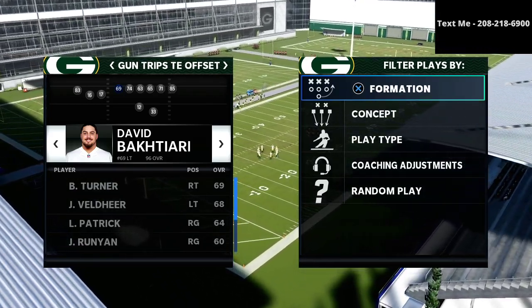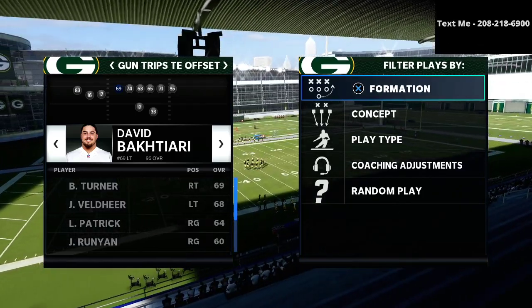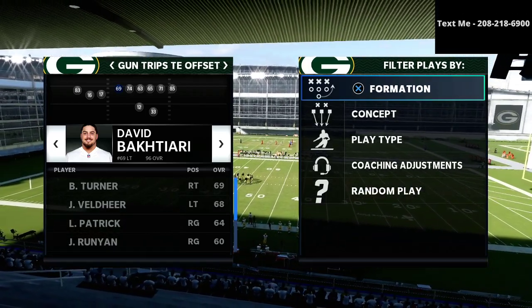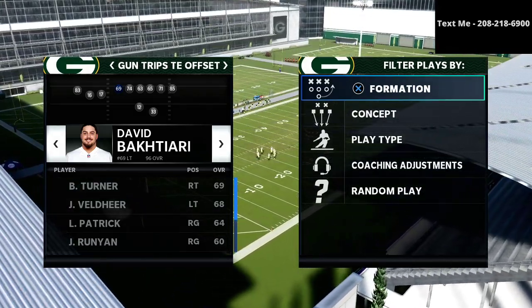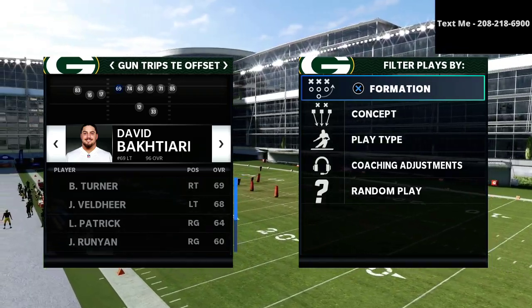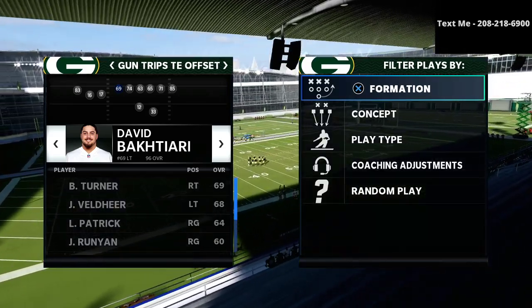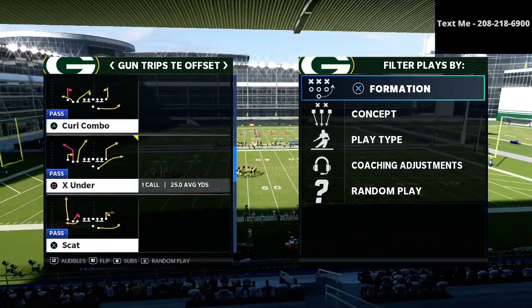We're updating this playlist every single week. Schemes we're planning for the future include the Gun tight flex, the Arizona gun spread, the 2-4-5 double A gap, the 2-4-5 odd, the 3-3-5 odd, and several other defensive and offensive schemes. Just text the word Madden to 208-218-6900 to get those free schemes every week.